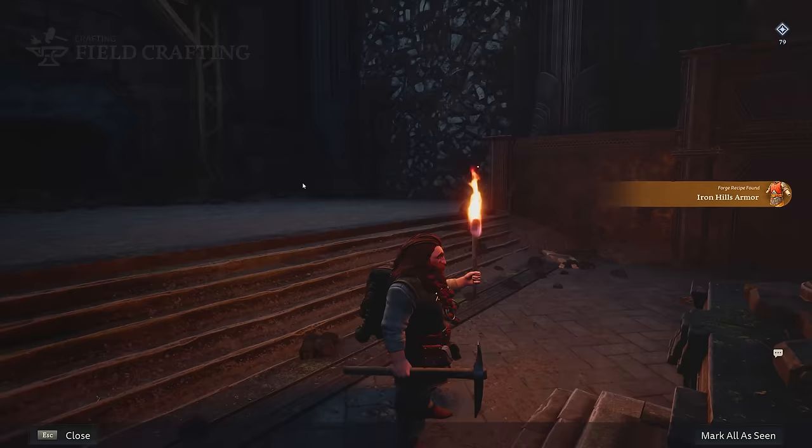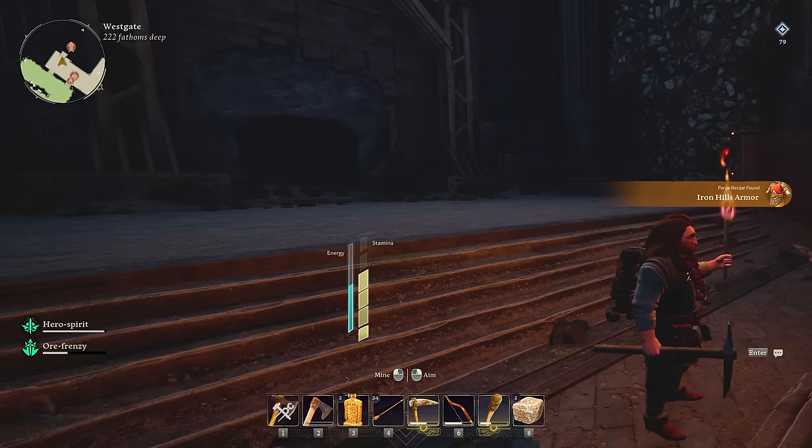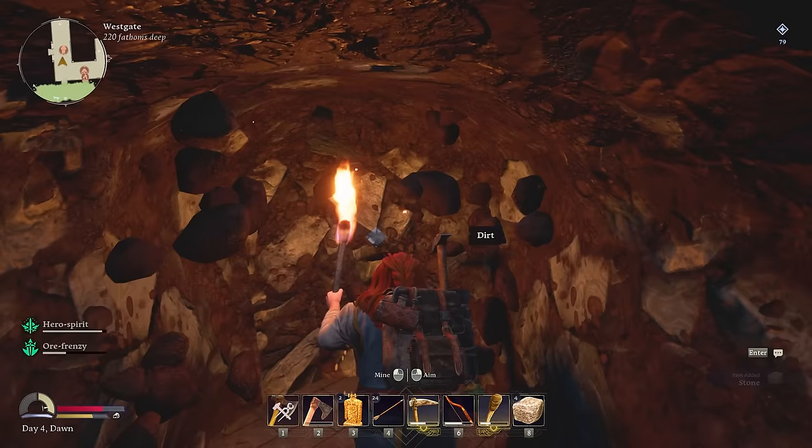I need nine stone to fix this one up — there's a little bit of stone right here. There we go, should be more than enough. Hopefully this unlocks the armor, but it might go towards the helmet. Oh no, it went for the armor — boom! And then in the forge we can now make that. I want to get the helmet too before we head back.